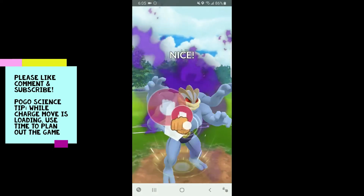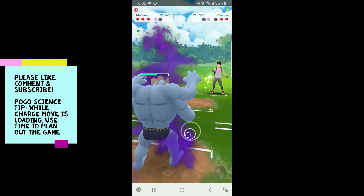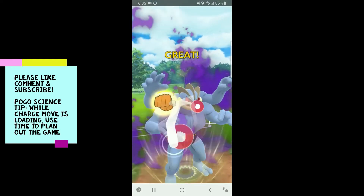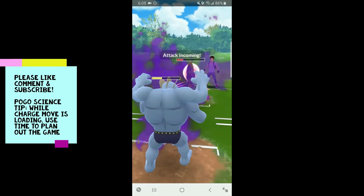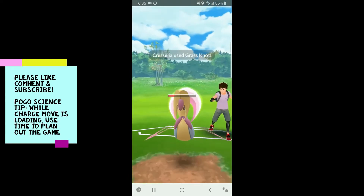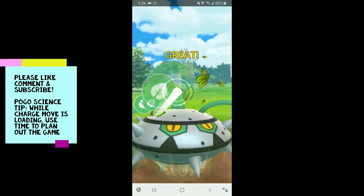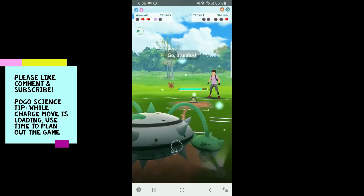Let's just worry about this Cherim — we still have two shields. I'm firing away to make sure I don't end up losing this game. Weather Ball — they might have another one. I'm gonna throw Cross Chop, I don't want to risk anything. I like where I'm at. Cresselia will probably come back in and that's fine. Down goes the Cherim — they're still holding on to one shield. I'll throw Cross Chop, it'll be resisted but it's a Shadow Machamp so I'll still do enough damage.